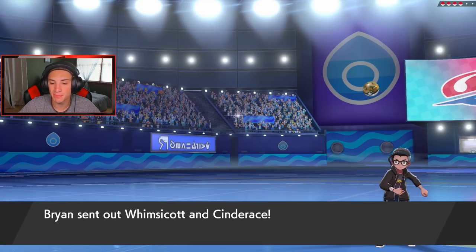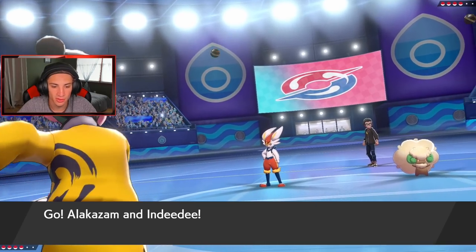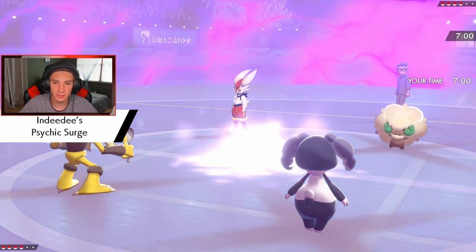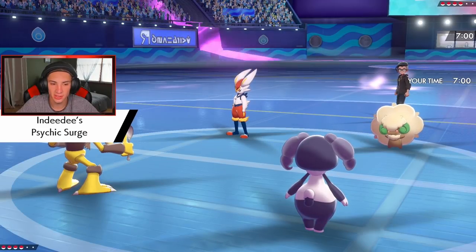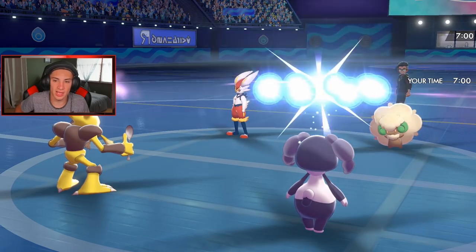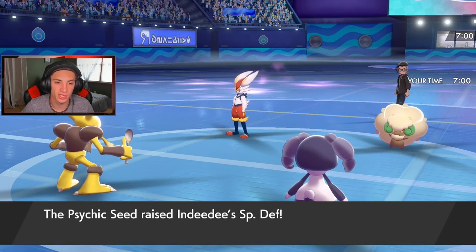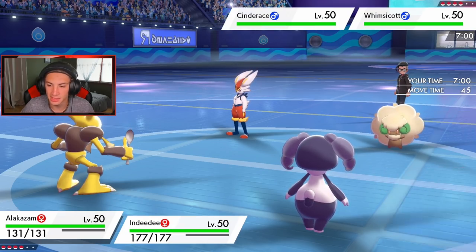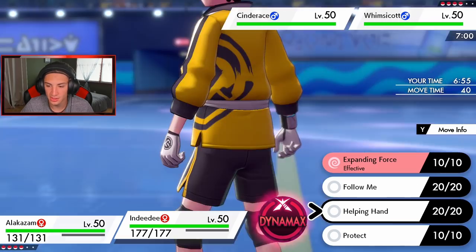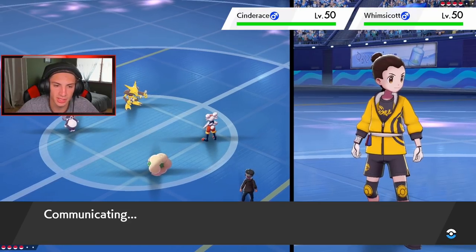He goes Whimsicott and Cinderace. The real question is I feel like he might set up a tailwind, so I was going to go into a Helping Hand here. But if he goes tailwind into Pyro Ball he's just going to take out my Alakazam, so I'm going to go into Expanding Force and Follow Me. I think that's a good first turn — it's gonna be big damage. I feel like my Alakazam does outspeed without the tailwind, but I think he is going to set up tailwind. Let's just see what he does.